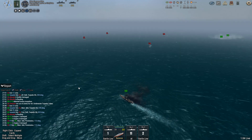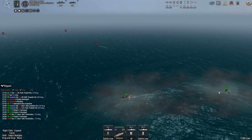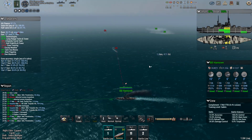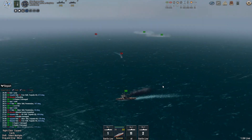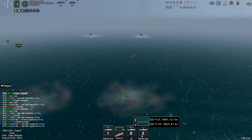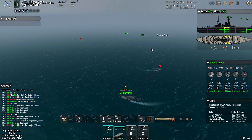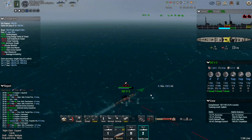Even though this game is janky in a lot of ways with plenty of rough edges, it definitely scratches an itch for me. One of my favorite parts of Hearts of Iron has always been the naval stuff, especially since Man the Guns. There was a mod that vastly expanded on that, and it got incorporated into the Black Ice mod which just adds complexity. I love that you get to design the ships and then actually see them fight — not just the little battle screen you have in Hearts of Iron.